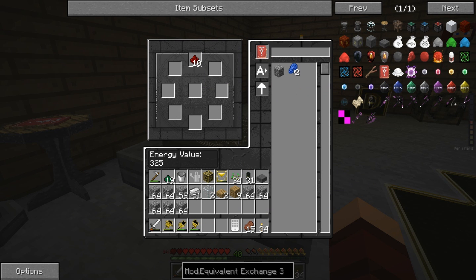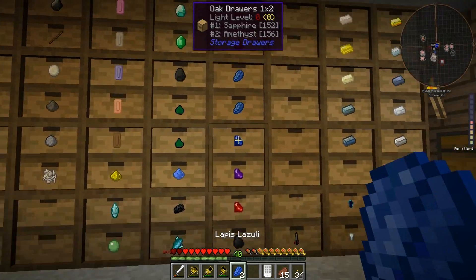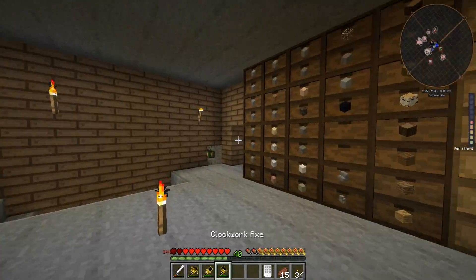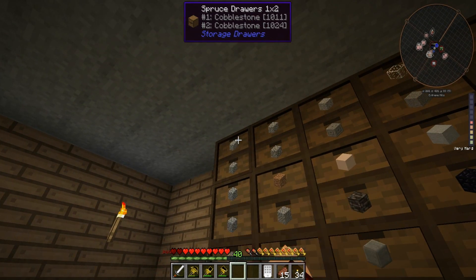Now I can start taking out pieces of lapis as long as I have the stuff to do it with. You can kind of see how it's really not overpowered, because I have to sacrifice better things to get better things. Apparently making cobble doesn't help, so let's put this away.